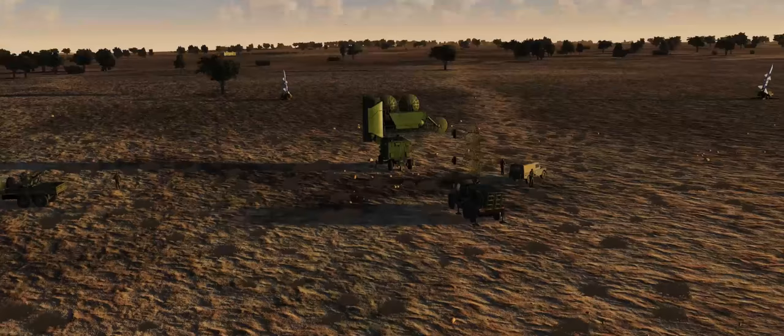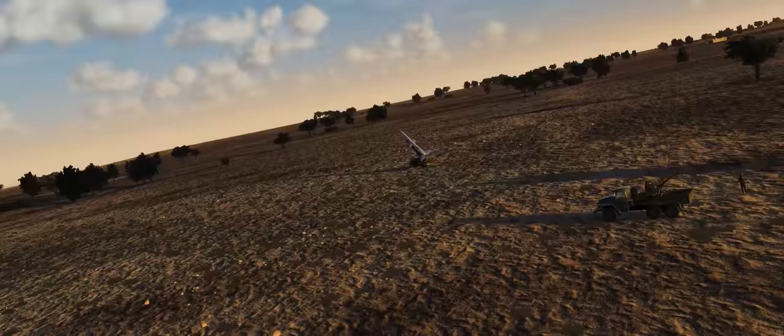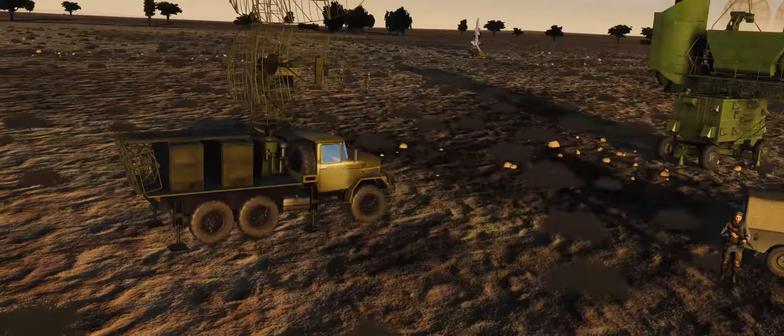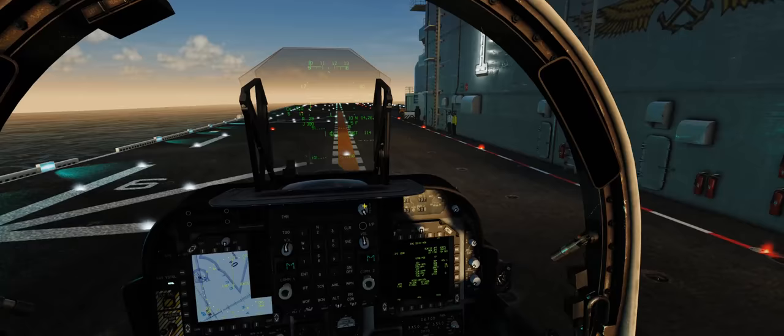I've set up a nice, kind of stereotypical SA-2 site. We've got our P-19 search radar, our Fan Song guidance radar, as well as SAMs arrayed at roughly six points on the compass arrayed around, plus a little AAA site. The guys manning our SAM site are IRGC — Iranian Revolutionary Guards Corps paramilitary guys — operating the SAM site.